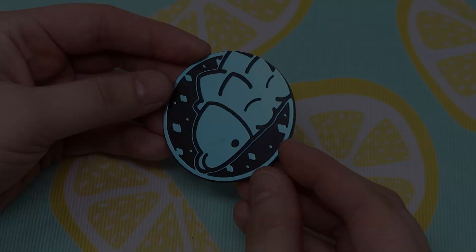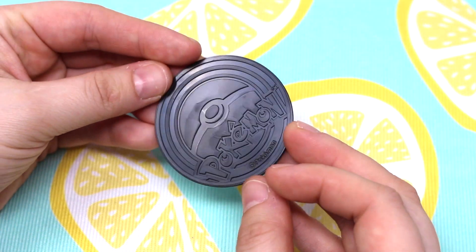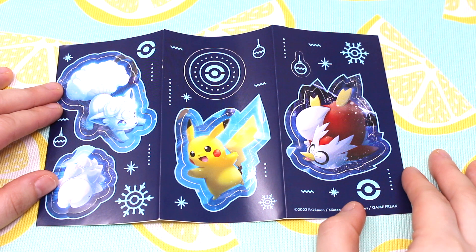Day nine was a booster pack — a lot of psychic types in this one. Day ten was a metallic coin featuring the Snorunt Pokemon. Honestly I don't know anything about this Pokemon. I wish it was a more well-known Pokemon, but I see they're trying to stick with the winter theme which is why they chose it.